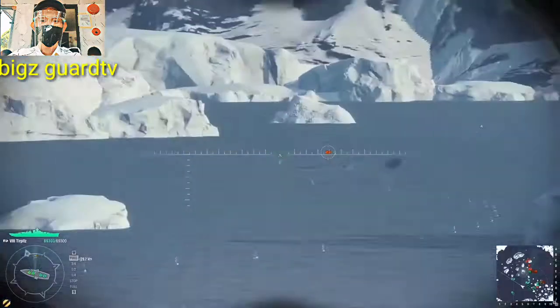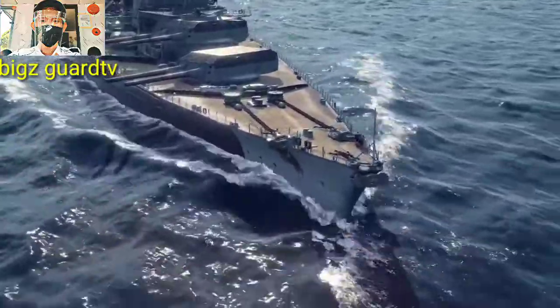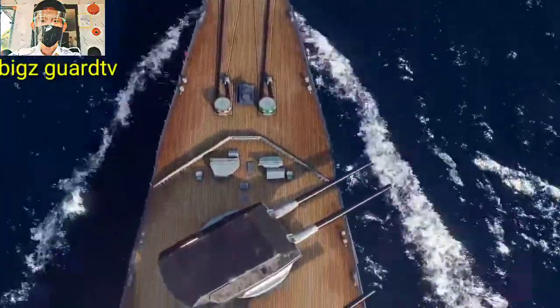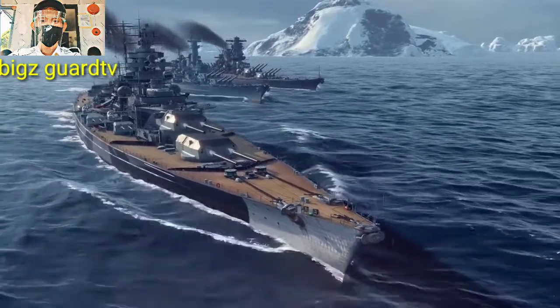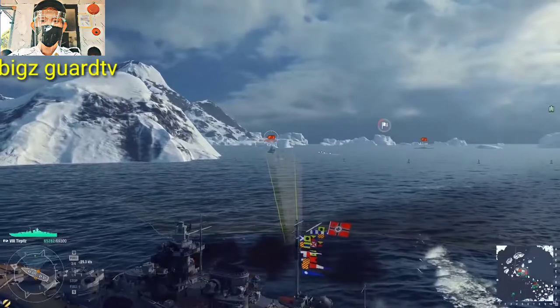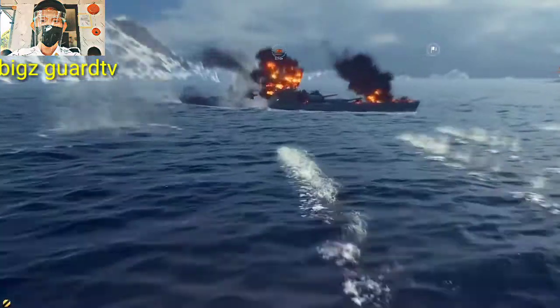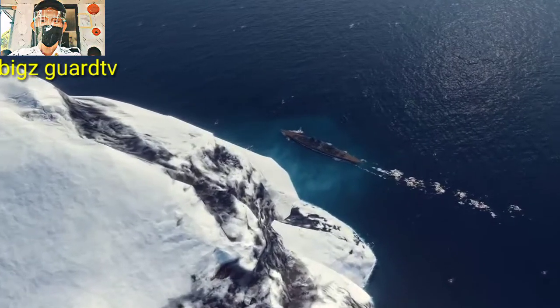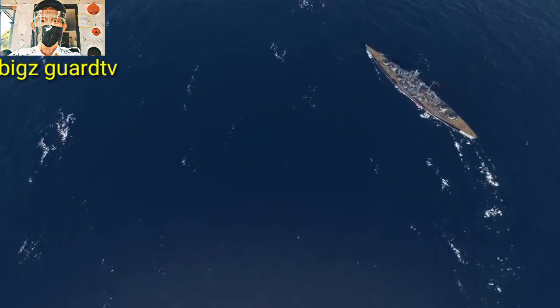All you have to do is make sure you attack from the right distance. With a speed of 31 knots — almost that of a cruiser — it certainly helps. Even Yamato and Montana can't catch up with her. This allows Tirpitz to close the range or evade her pursuers without difficulty. However, you still need a battle plan because high speed has its drawback: the turning circle radius.